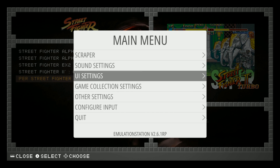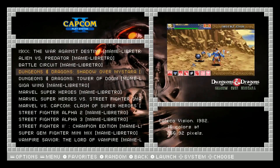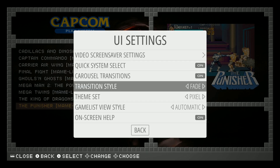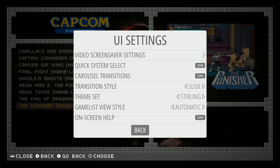So it's a little faster — see how instant, it just goes really fast. You can get it to go faster by changing it in the UI settings. Slide is kind of cool too. So this is the Pixel theme. You have Sterling installed — Sterling is a newer theme, so you guys might have seen it before. Let's see how it runs on this.